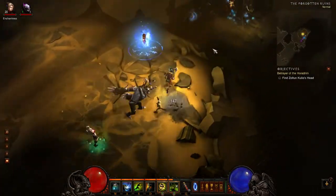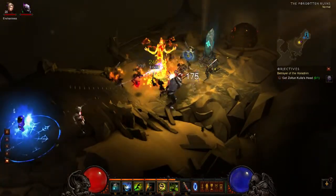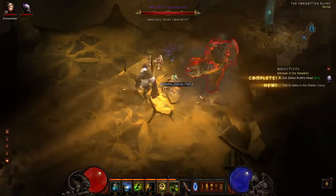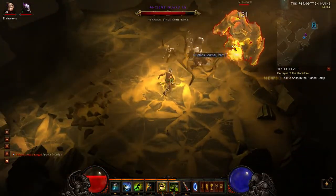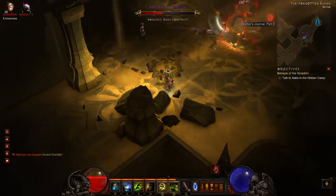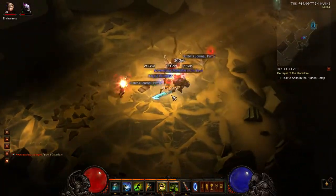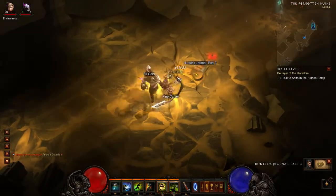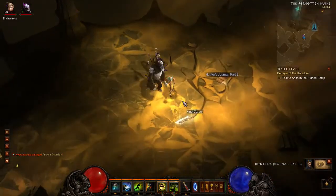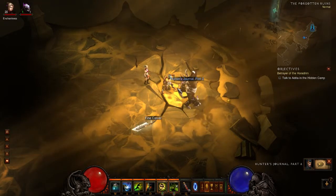Oh look, that's Zoltan Kul's head. I'm going to take that once I've killed these enemies, but I'm not going to take the exit yet. And there we have one of the Horadric defenses — an Ancient Guardian. 'Cool marks my every step. I try to shut him out but his chattering is ceaseless. He takes joy in taunting me. I will not rise to the bait. I long for the silence that will come once I secure his head away.'